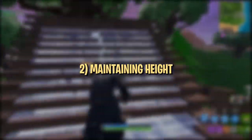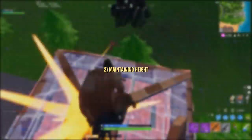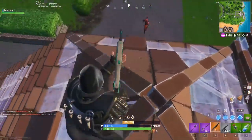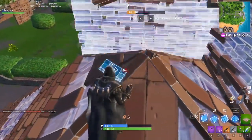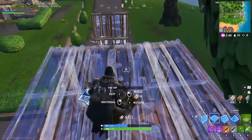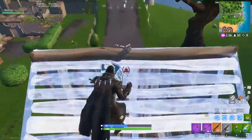Being able to track your opponents, while essential, is only the first step to converting your high ground advantage. In order to take full advantage of high ground, it's best to keep height in most situations. We see a lot of over-eager players get high ground then immediately jump down for a shot, needlessly giving up their advantage. Learning how to keep high ground while tracking and taking shots is vital.